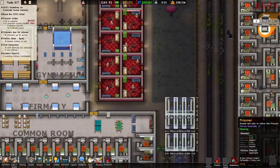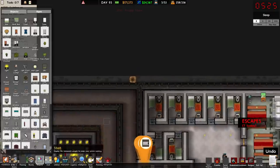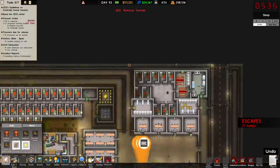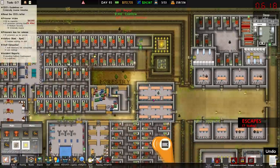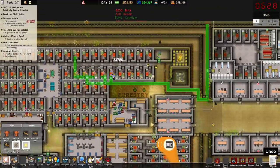Seven escapees! I should really pay more attention to the dogs. I always think we're untouchable because of all our perimeter walls, but damn — seven escapees is quite a hefty one. Let's start building more toilets everywhere.